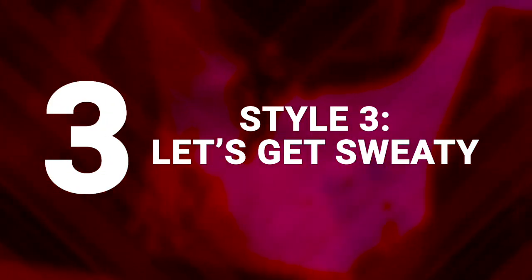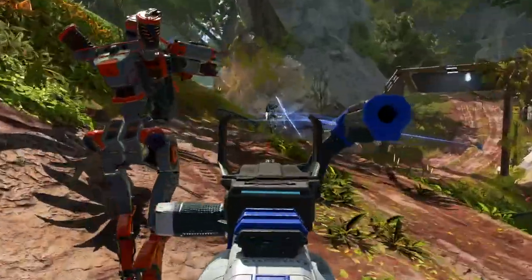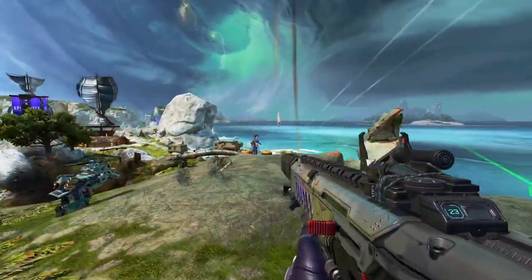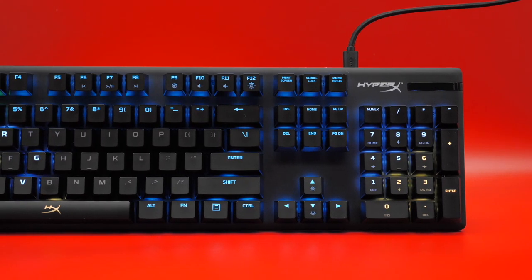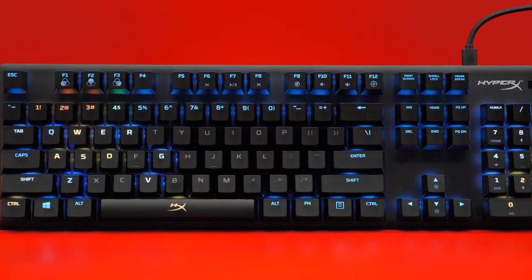Style 3: Let's Get Sweaty. Now that those filthy casuals are out of the way, let's get serious. When it's time to hit ranked play, you don't want any flashy distractions tearing your eyes from the screen. But that doesn't mean you can't rep your man Newcastle's colours. Our last look takes his yellow and blue theming, with a focus on highlighting the keys you need and their functions.